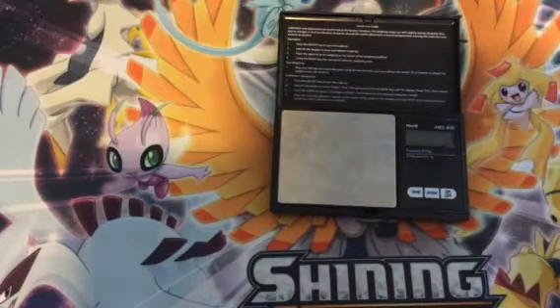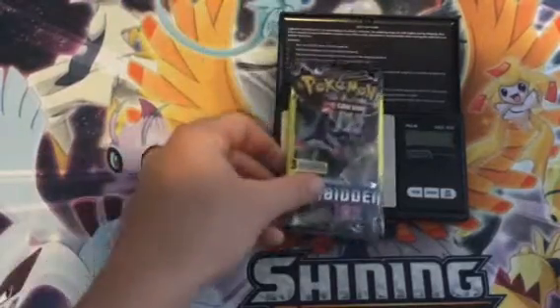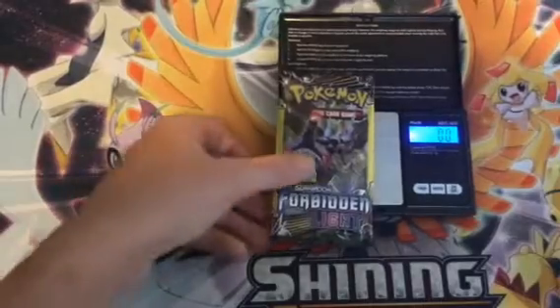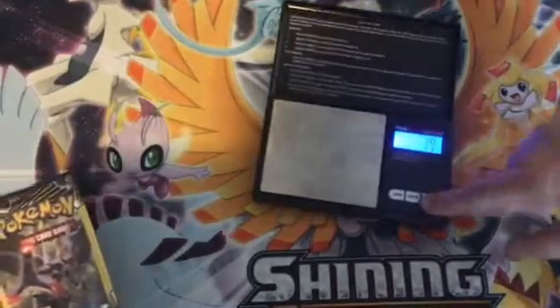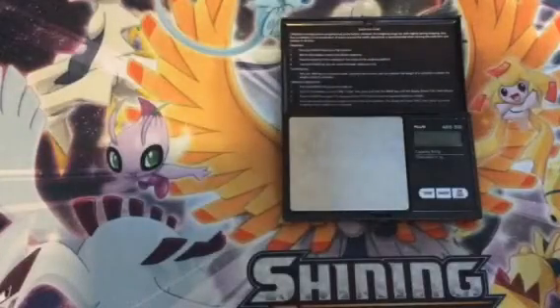The first pack I'm going to be opening up is this Nagana Dell Dollar Tree booster pack. Let's put it on the scale — it's at zero. This just means it is 7.9g for this pack. Let's turn off the scale — still getting used to the setup — and let's get into this pack.